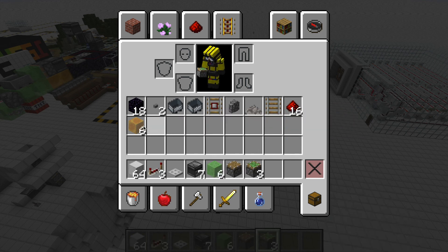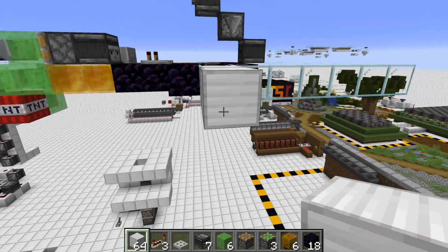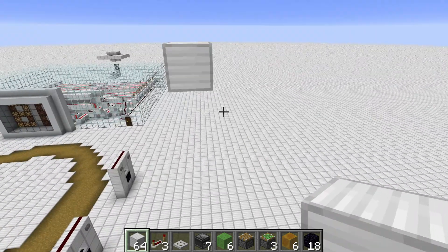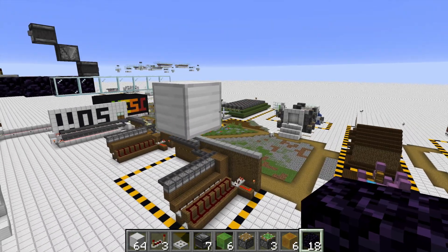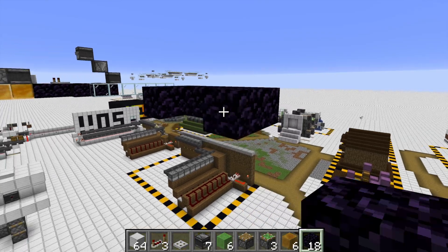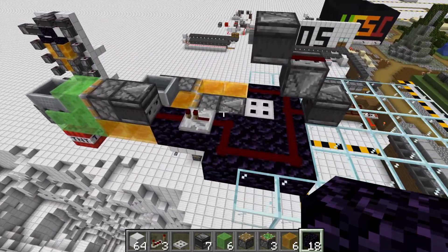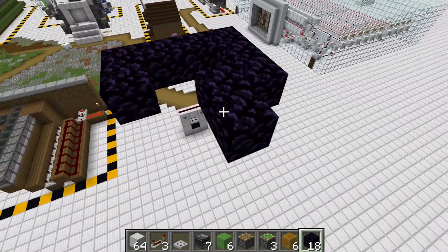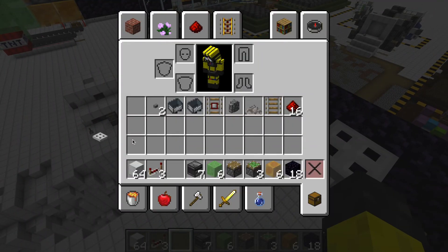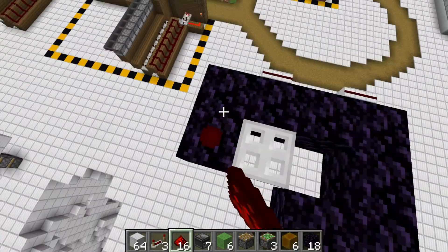Let's get into the tutorial. I'm just going to build over here — you want to build it quite far away, maybe like 20 blocks or so, so that way you're not blowing up the flying machine. First you're going to want to make a U shape like this — go three blocks out. Then with your 16 redstone, you're going to want to put a redstone line like this.